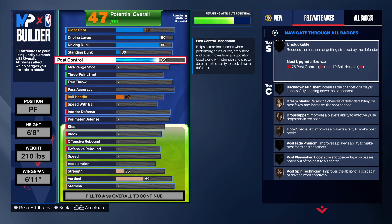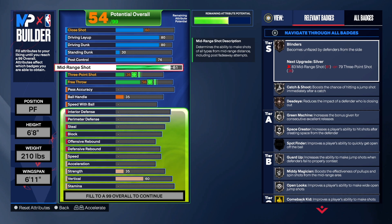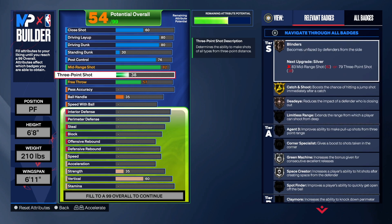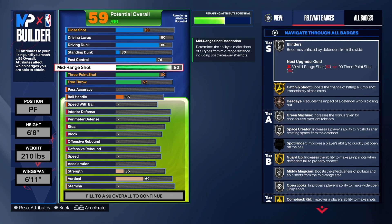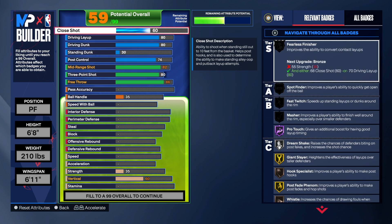I went 76 on post control — I could have stopped lower but went 76. On mid-range shot I went 82 to get that good catch-and-shoot and guard-up on gold. Three-point shot I went 80 — more than enough. Keep in mind that takeover and the juice perk will have you perfectly fine. Free throw I went 86.